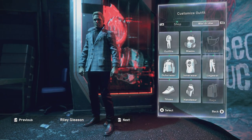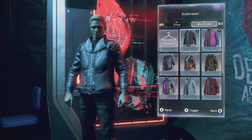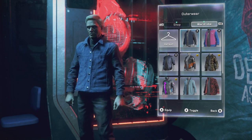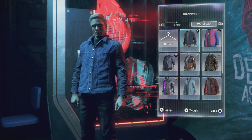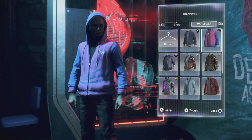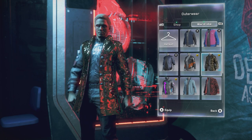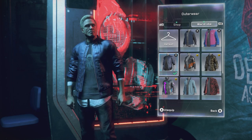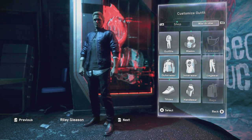Then we go to outerwear. You can see we've got this one — it's actually kind of cool. And then we have our Far Cry New Dawn hoodie. And then we have Marcus's gear — Marcus Holloway — so we're going to go ahead and put that on. I think everybody should recognize that.